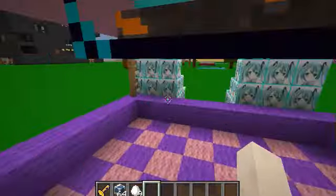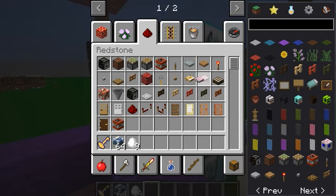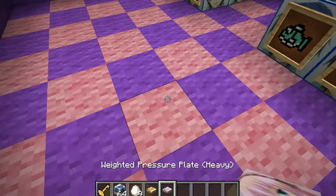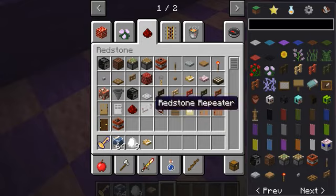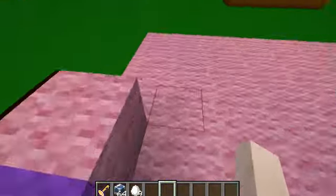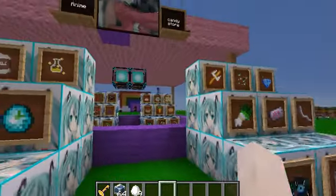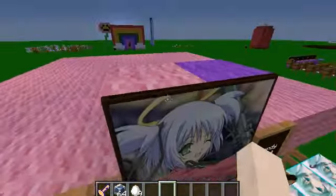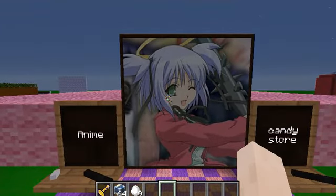We use this iron blocks and diamond blocks that have the photos in there. Not only those blocks have that photo in that showcase, but of course this weighted pressure plate, both heavy and light. We also have a block of redstone. It's now nighttime but don't worry guys, it's peaceful here and just being super beautiful. All of the paintings are being changed to animes. So I love this showcase.